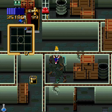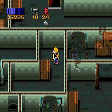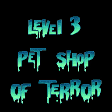Clowns, yay! Whoa! Twenty-four! How much did you make to pick up, Joseph? Twelve? First attempt. I got lucky with that first ability guy though, very lucky. Take number three, what does the dog say? Level three, Pet Shop of Terror.